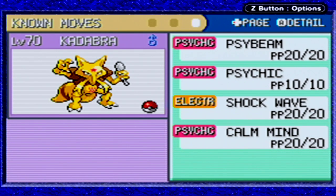I also switched out Kadabra's Recover for Calm Mind. I figure there's almost never a situation where Kadabra needs to heal, because more than likely if he needs to heal he's probably going to die on the next hit anyway, so I figured Calm Mind might give him a better chance.